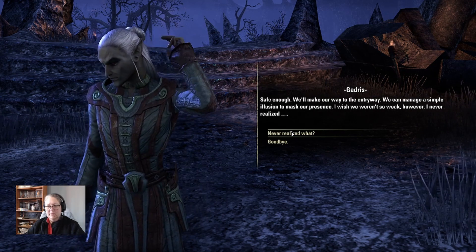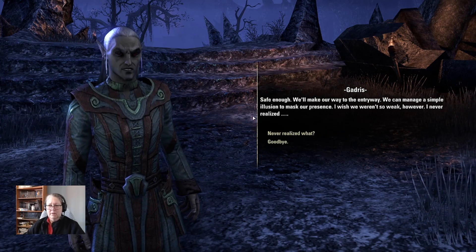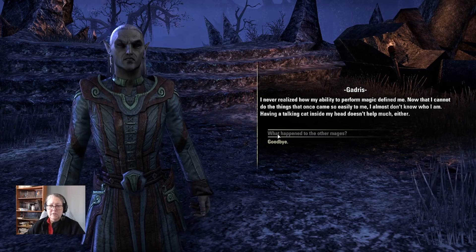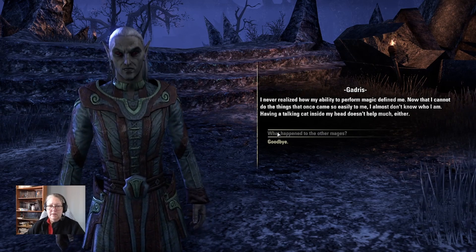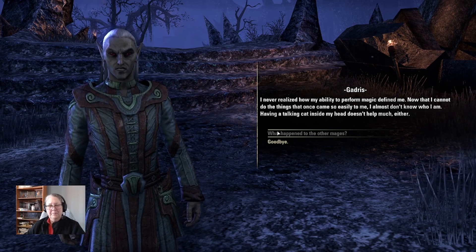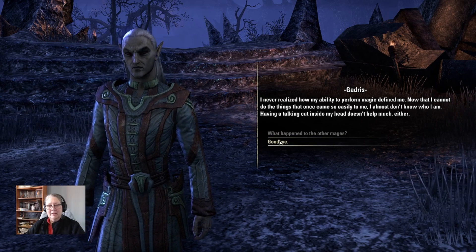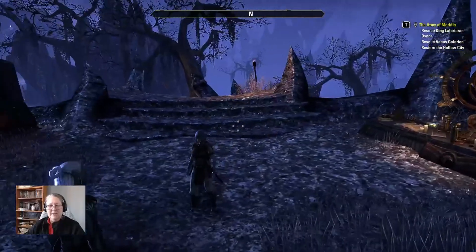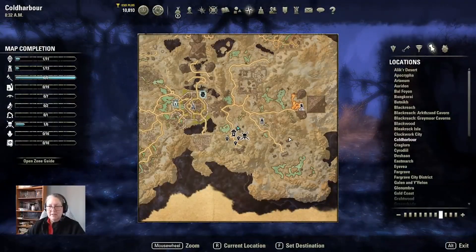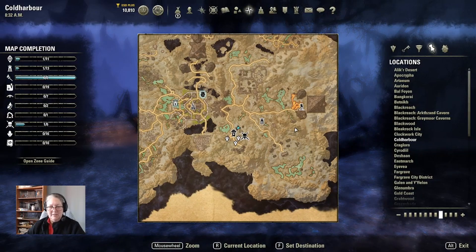'Will you be all right here?' 'Safe enough — we'll make our way to the entryway. We can manage a simple illusion to mask our presence.' 'I never realized how my ability to perform magic defined me. Now that I cannot do the things that once came so easily to me, I almost don't know who I am. Having a talking cat inside my head doesn't help much either.' We are going to click on one of these markers and make it our primary quest so we can see where the notes and supplies are scattered.